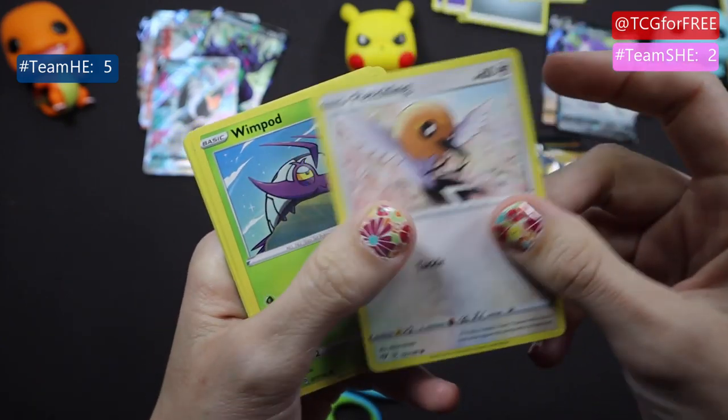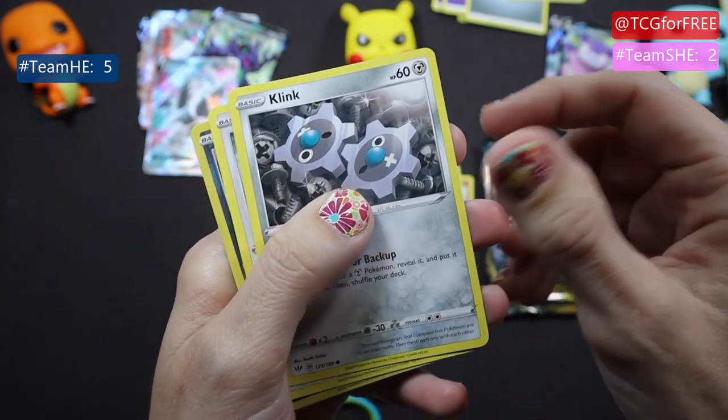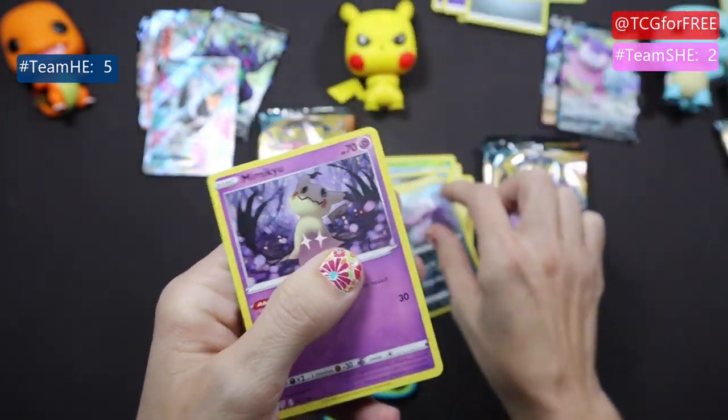Hiding energy, Fletchling, Flimpod, Grimer, Clink, Ducklett, Grimer, another Grimer, Nimiku — thank you.